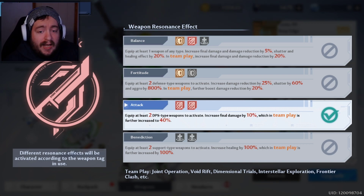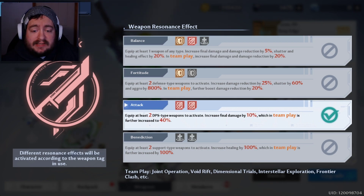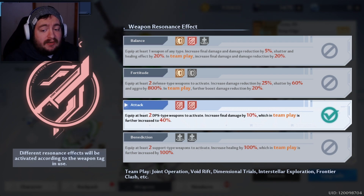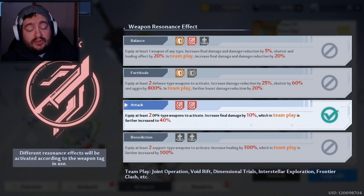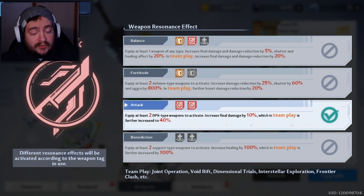Let's go through them one by one, because what many people kind of take for granted is the team buff that these effects give, and they can be very substantial. Starting with attack, for example, if you have two attack-based weapons equipped, you're going to get a 10% Final Damage bonus, but when you are in group play, that 10% damage bonus is all of a sudden going to become 40%, which is extremely substantial. If you're running into Joint Ops right now and you're wanting to deal a lot of damage, this is the way you need to go.